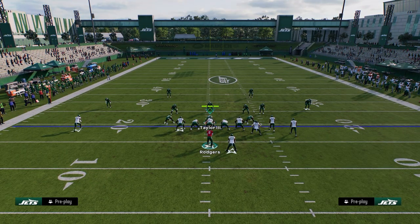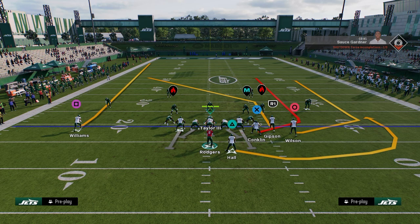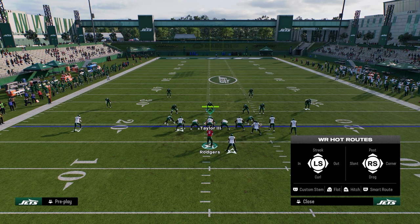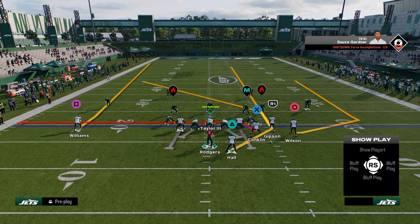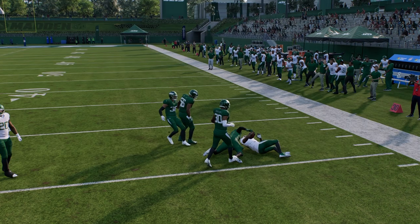The next play we're going to go over is Verts Dig. With Verts Dig this year there are a couple different ways to run it — I'll show you two. The first way is more optimized for zone, the second for man. I don't really like this post to the slot receiver against man this year. I would stem it down one tick and drag my tight end and streak this running back.